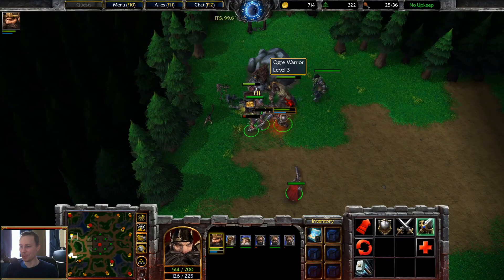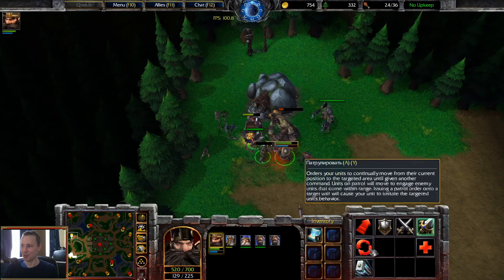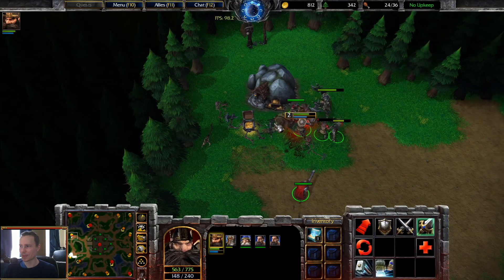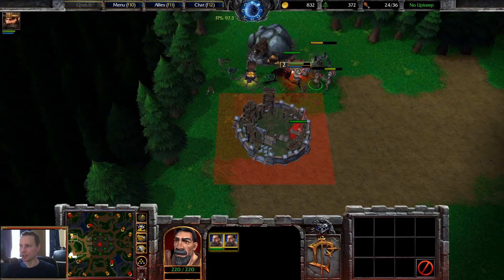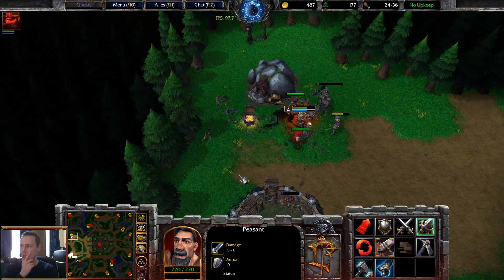Look at the Militia — I like the portrait character for the Militia. He definitely looks a bit more desperate, like he's just been roped in to fight. Oh look, the treasure chest. What is the item though? I don't see an item drop at the moment.